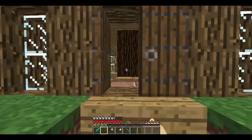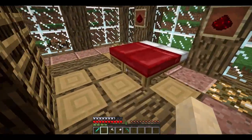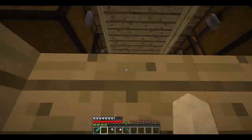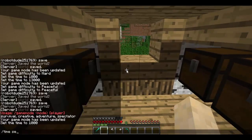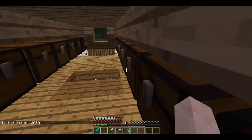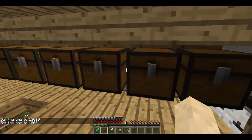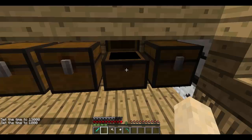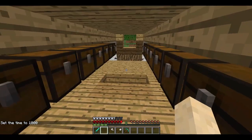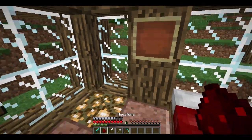So you come in here — look at the floor, it's very much symmetrical on both sides. We have an awesome upstairs which, when it's nighttime, looks really cool because of the lighting glitch. And it goes chest, trap chest, so I can get maximum storage.